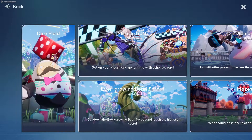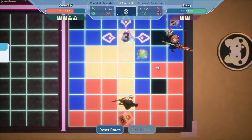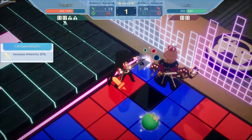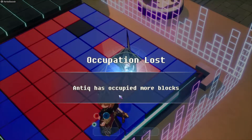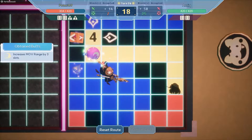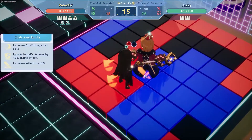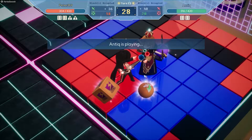For minigames, the Dice Field has you queue up with one other person and move around a field based on the number you roll. The goal is to occupy most of the field or reduce the other player's HP to zero within the number of turns. This is my favorite minigame — it's turn-based, and all turn-based games are top of the list for me. It would be even better with a bigger field and more players, but it's still great as is.